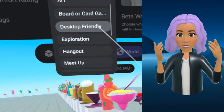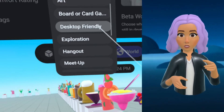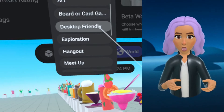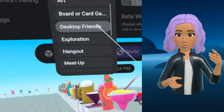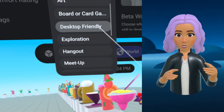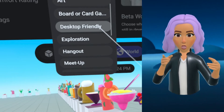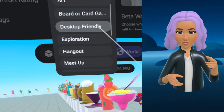You're going to see a picture — evidence number one — a screenshot taken from Horizon Worlds. It shows an option that says 'desktop friendly.' That's happening. When you are in builder mode, there is an addition: the 'desktop friendly' tag. It's in the world settings, in case you're wondering. You can go to our website and see it for yourself.